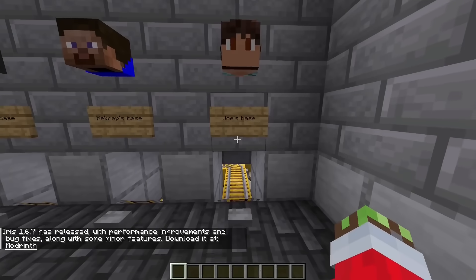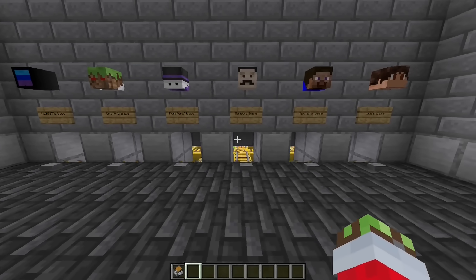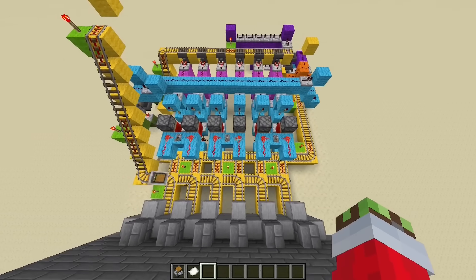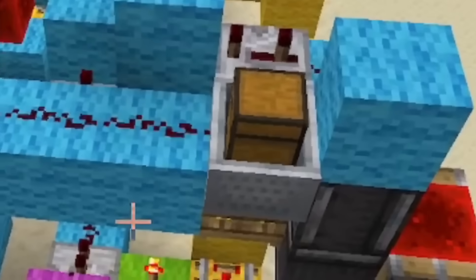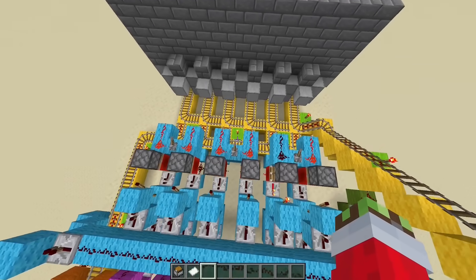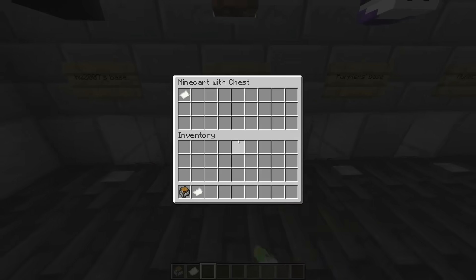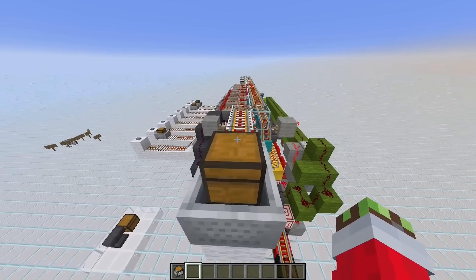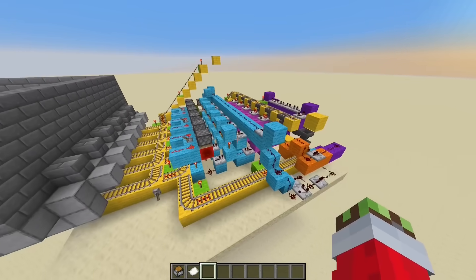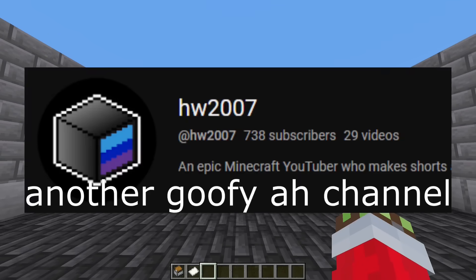We've got our second redstone post office. I'm at Craftay's base and I'm going to send RecGrap this chest — it should pop up in RecGrap's base. So we push the button, it goes all the way up here, rests on a fence gate, gets sorted, flips a single rail to go back to my base. Both post offices literally do the exact same thing — the other one had more rails and was faster, but this one looks simpler to build and flatter.